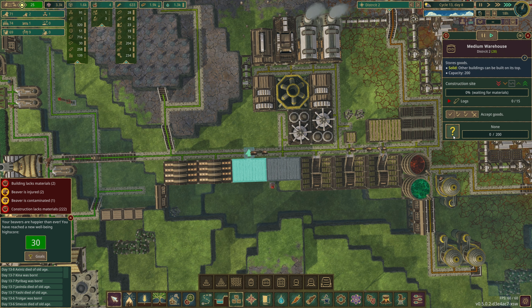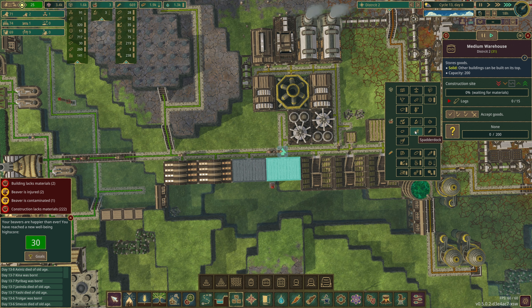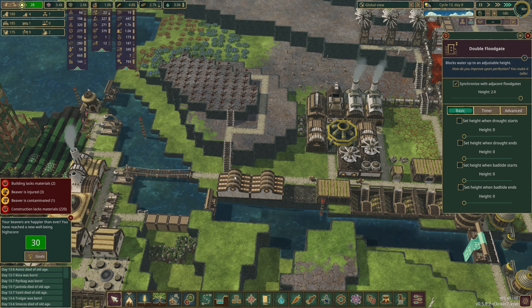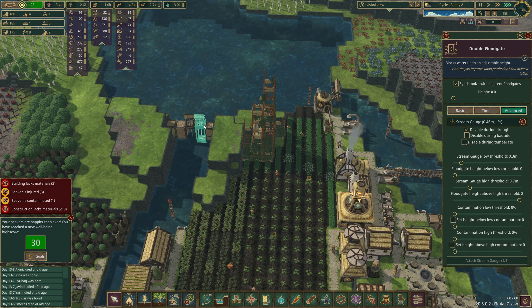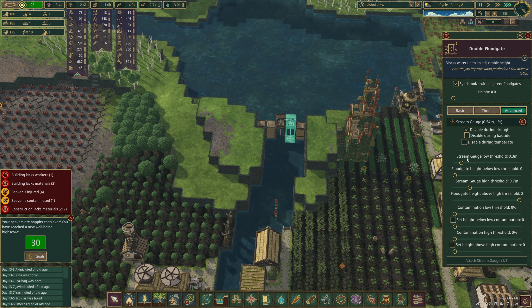We need some storage for both of those - there and there, and we'll do tail routes. We will prioritize the explosives. We will start to close this up. This is supposed to be on extreme gauge - this is on a stream gauge but is ignoring it, probably because I've overridden it.